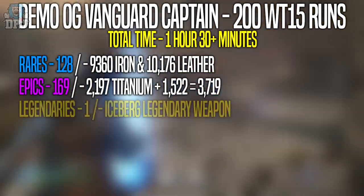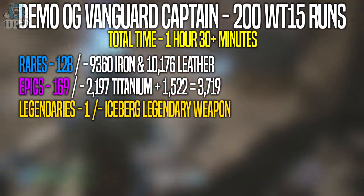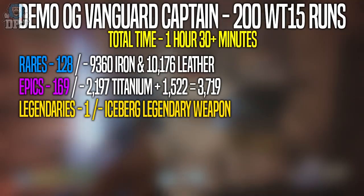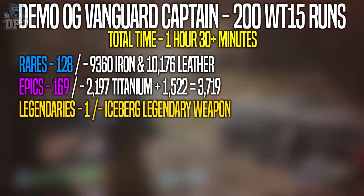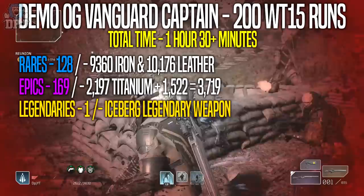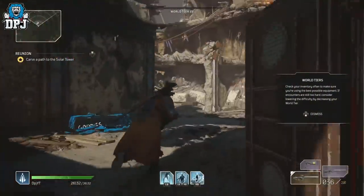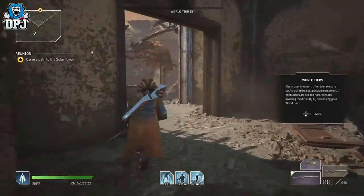One legendary in 200 runs — I know that definitely isn't the greatest, and this isn't really efficient in terms of how quickly legendaries can drop from expeditions. But in regards to how easy this actually is and how fast it flies by, the materials I got weren't too bad at all. I actually landed some decent armor too — armor I've farmed over 100 expeditions for with no luck. But coming to the OG Vanguard Captain, within an hour and a half I found three pieces which suit my build perfectly.